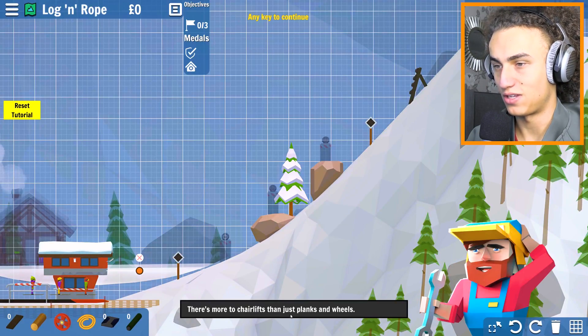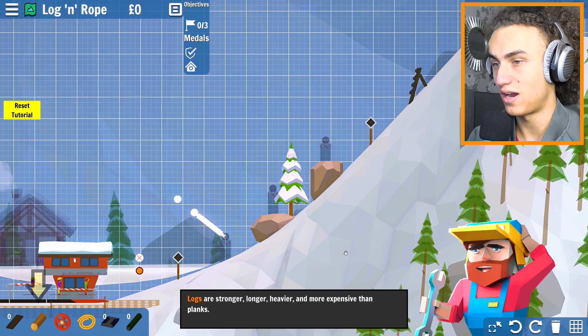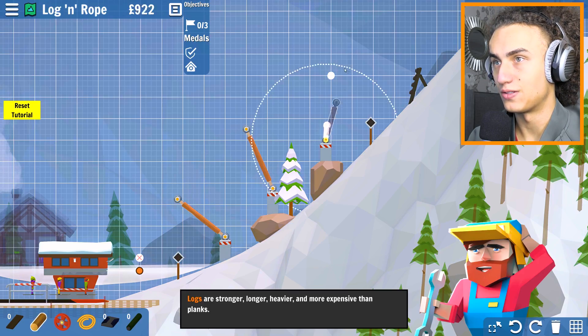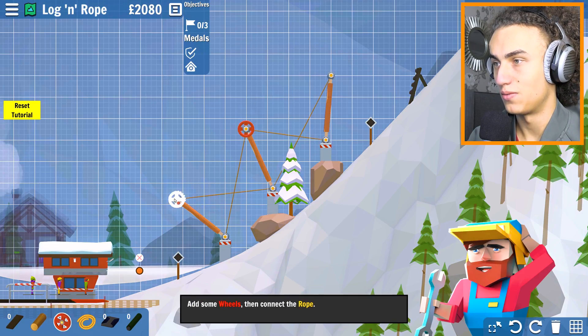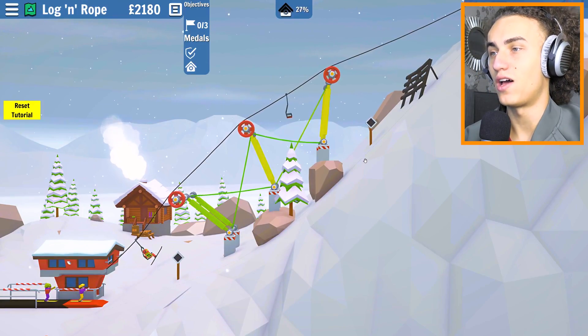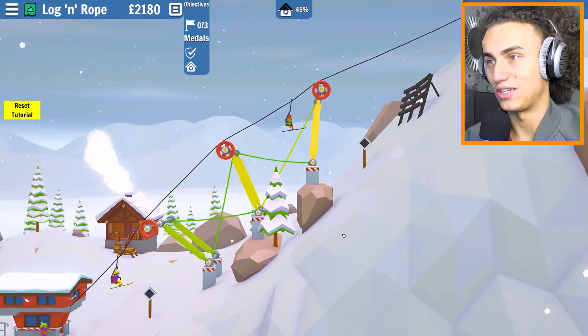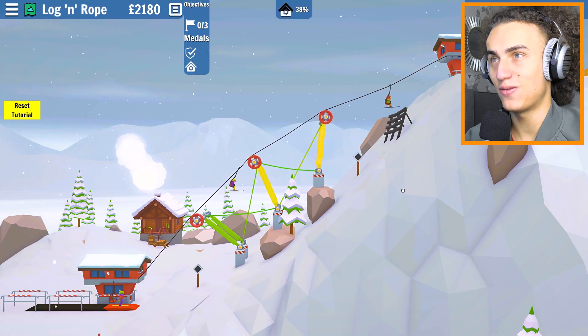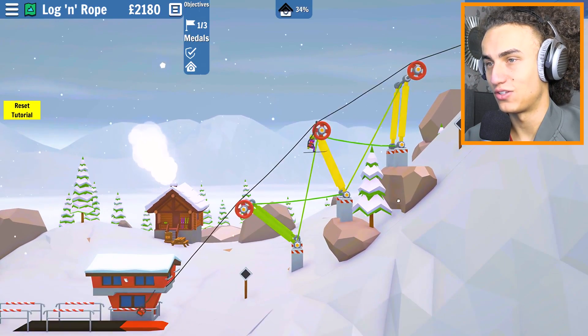The last one of these tutorials. Here there are more chairlift materials than just planks and wheels - rope and logs can be useful. They have different properties to plank. Logs are stronger, longer, heavier, and more expensive than planks. Rope is strong and cheap - it's good at holding tension but useless in compression. Great in some situations. Oh look at this - we're using ropes to just hold them together. Nice. Wheel, wheel, wheel, and then we just grab the rope and we're done. So we can use logs and ropes too - that's dope, that's really cool.